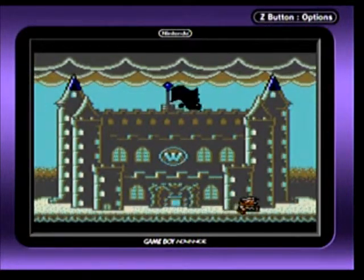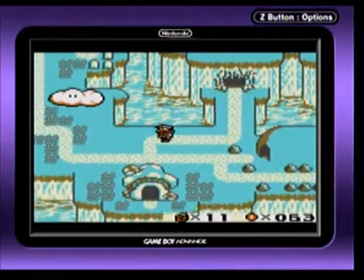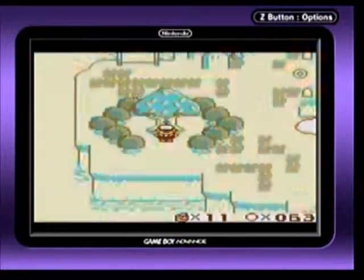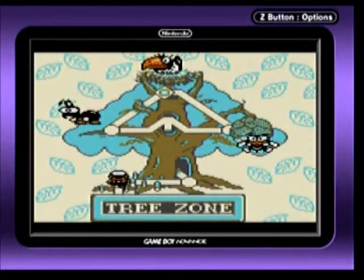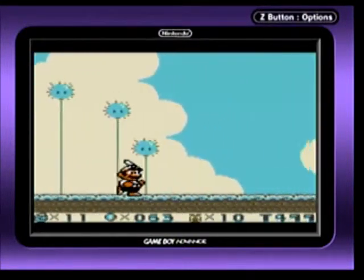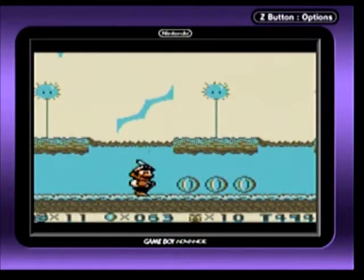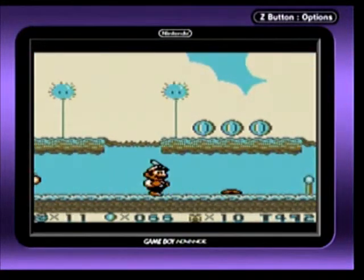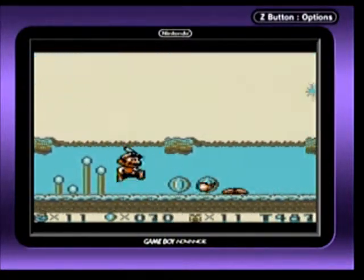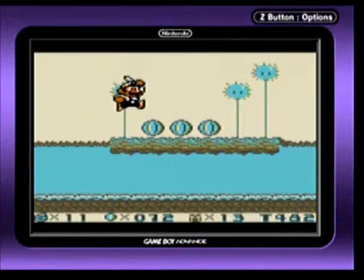His name is Wario — Mario's newest rival. This is the first zone. They call them zones in this game — don't steal from Sega, Nintendo!